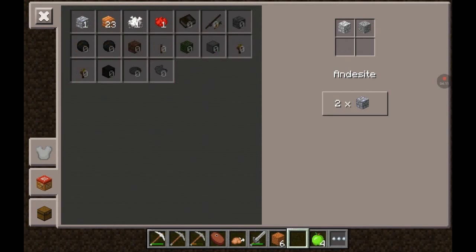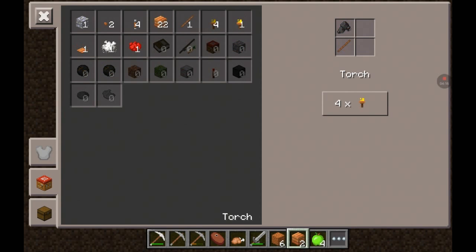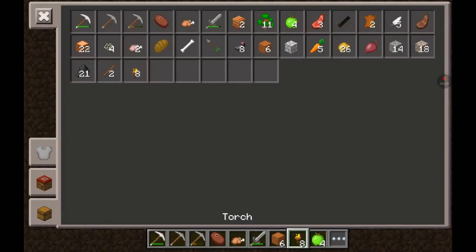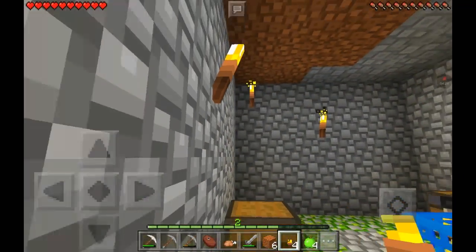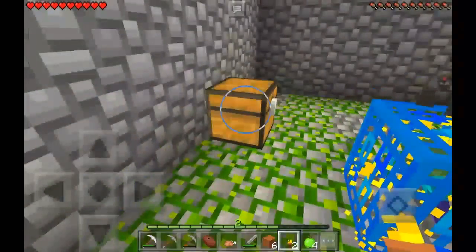Do I have any more sticks to actually make some torches? Because basically I'm sick of all the zombies. I keep getting beat up, guys. This is so annoying. Let's go ahead and put a bunch of torches around here, because I am sick and tired of being beat up by zombies. Let me just go ahead and place some torches around here. And let's see what's inside the chest.